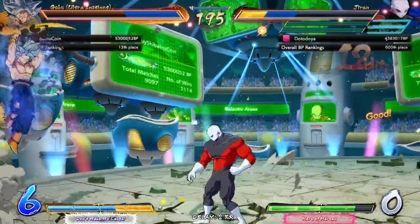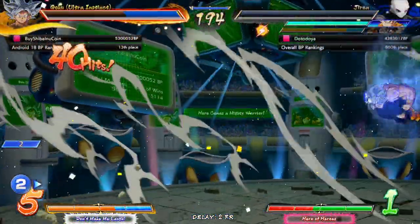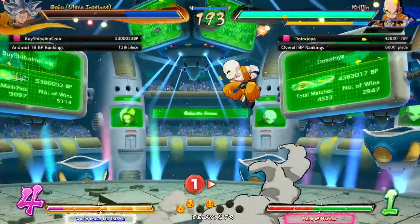Nope. Ki Blast. 2S again — Jiren! I might have called Yamcha into that. He's just on one health. Honestly, a Krillin Rock can kill him here. Can we get a kill with a Krillin Rock?